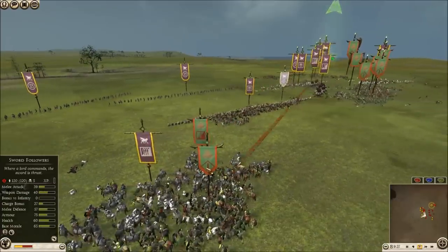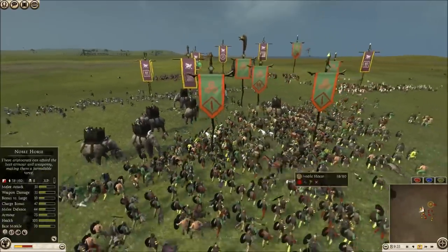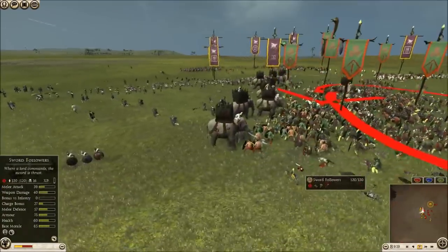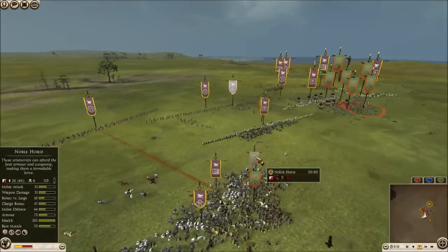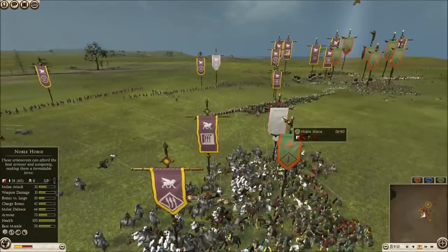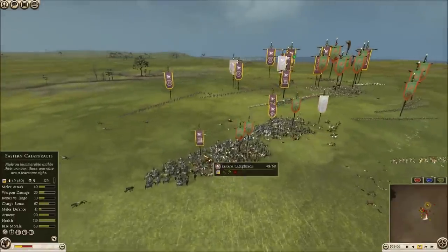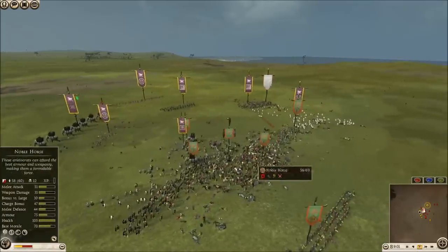The Eastern Spearmen are going to route very quickly, obviously. Indian War Elephants going to come into the center, and they are already running amok. If they continue moving forward into this blob they could do a lot of damage, but at the moment they're just kind of stopped at the edge. Noble Horse actually did get whittled down really nicely by the Parthian Foot Archers and their 40 missile damage, so they're going to route off the field. Cataphracts are doing their job right now, kind of holding up these blobs, but if you'd gotten charge bonuses across the line, he'd be in even better shape.